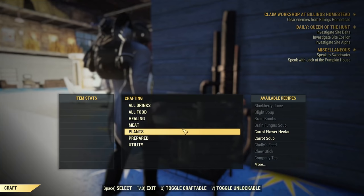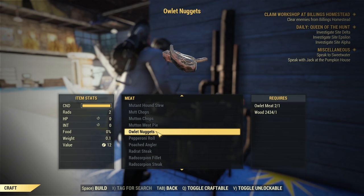I will show you it now. On the cooking station under the category Meat you will find something new that wasn't there before — you will find Owlet Nuggets.